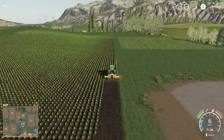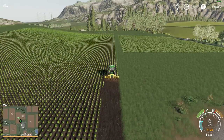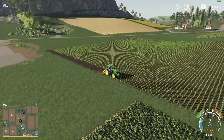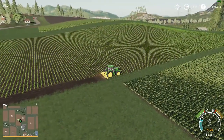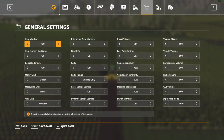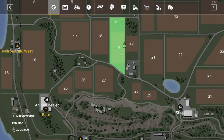We're gonna subsoil because we don't want potatoes. I've hired a worker — that's actually my first time hiring a worker in Farm Sim 19 because in multiplayer we don't hire workers no matter what. So he's gonna be out here for the next three and a half years.